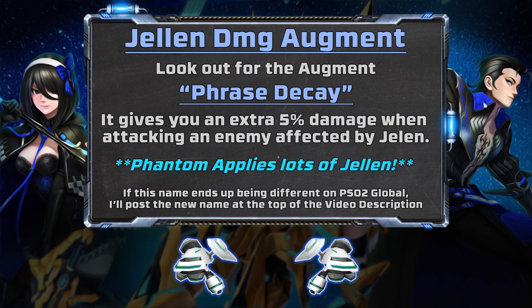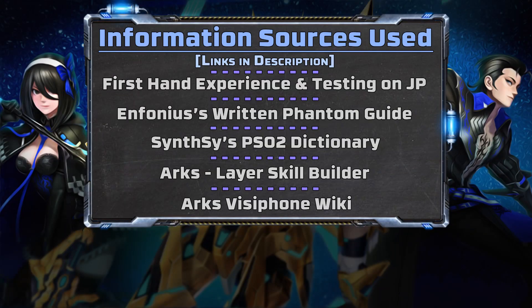As far as the rest of gearing is concerned, an entire video will be dedicated to end-game gearing in episode 6, covering which weapons and S-grades might suit each class best. For now, one thing worth mentioning is to look out for the augment Phrase Decay, which grants a 5% damage bonus when attacking an enemy under the effects of Jelen. As a Phantom you'll be landing Jelen on almost everything you fight, so this is a great way to get another 5% damage. And that should just about do it for everything you might want to know about Phantom before jumping in — I hope this has given you a solid foundation to work off of. Take care!